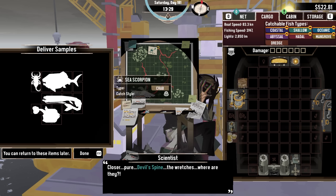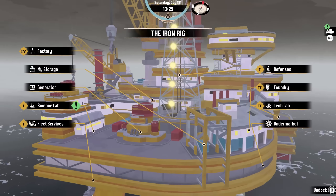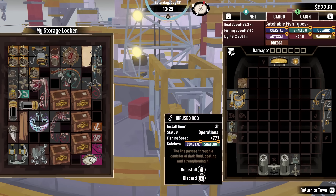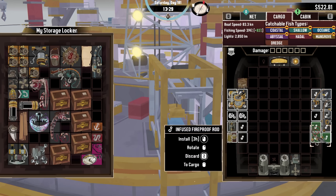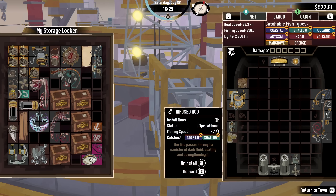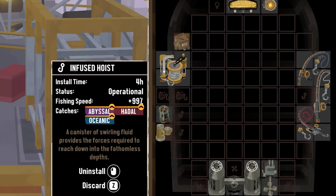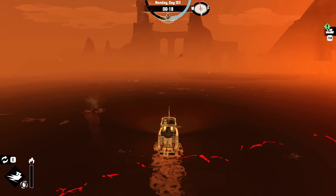So we need a volcanic, a crab catch, a hadle, and a volcanic. So I do need at least one hadle rod. I don't know if this rod does hadle — we'll find out in a second here. So it does volcanic and shallow, so I do need to keep my hadle rod on. I love how I can actually have three rods on right now. I have mangrove — where's my hadle rod? I forgot the infused hoist is how we catch the hadle fish with this new update. So we got everything we need on the boat right now.